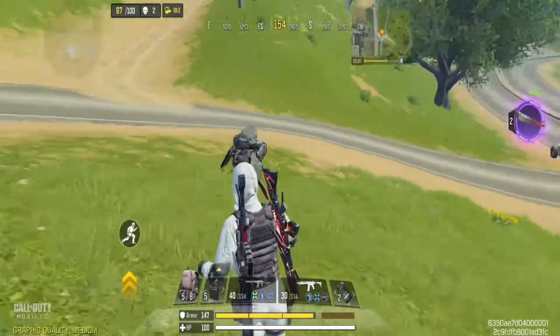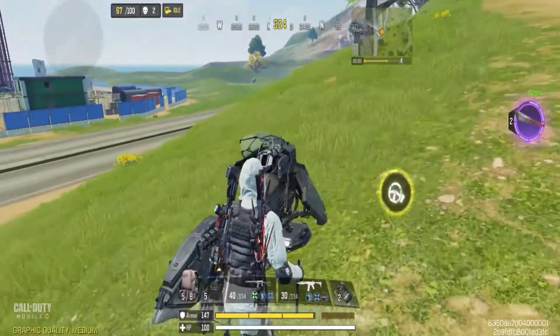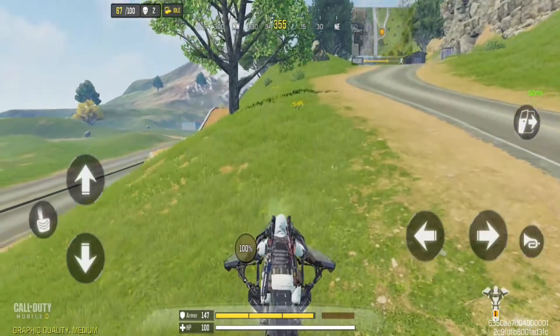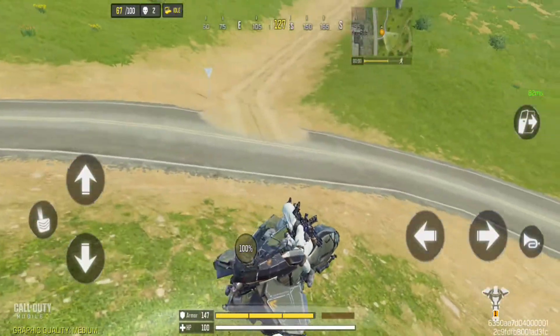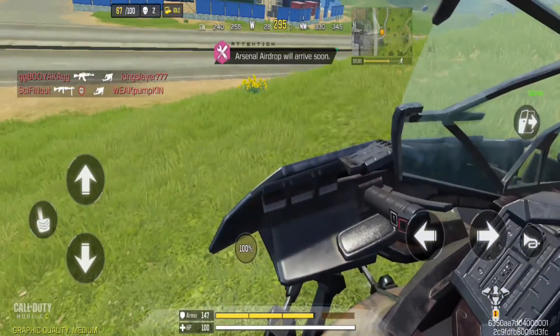Next, a new BR vehicle — the Hover Motor. It is suitable for use on both land and water. It's faster and easier to manage than a boat, so you can easily escape through water, especially if an enemy is chasing you.